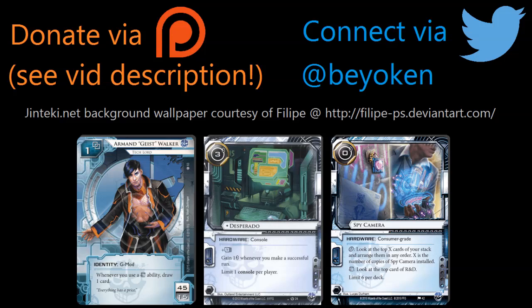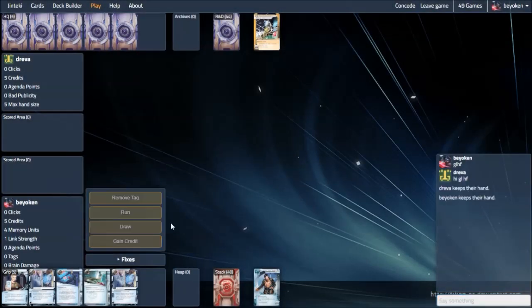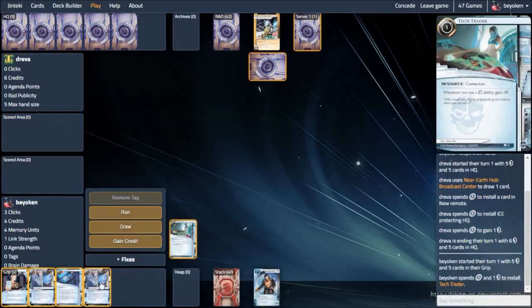And then we have the long-term plan. If the corp decides to go vertical, you can go vertical yourself — set up all your tech traders and then get big money with the spy camera triggers. Now some people have asked why I don't include any damage protection in this deck. I think you're quite silly if you're trying to put damage protection in, because Gabe is naturally damage resistant because you can draw out of turn. I'm up against NEH today and that's a horizontal corp, so my Desperado security testing combo will come in handy. I have one of each: a security testing for the run-based economy and a tech trader for the trash-based economy.